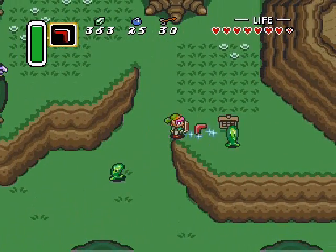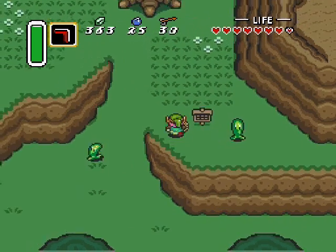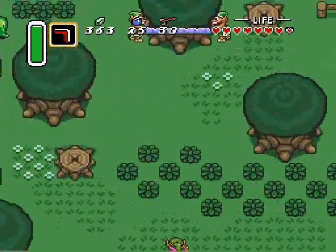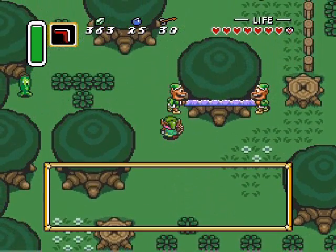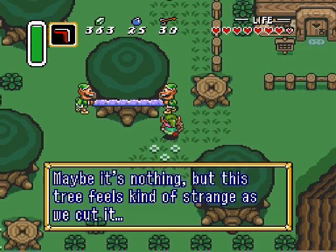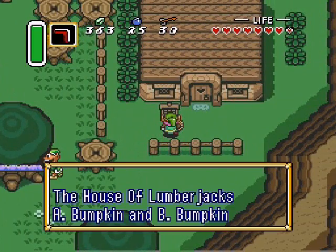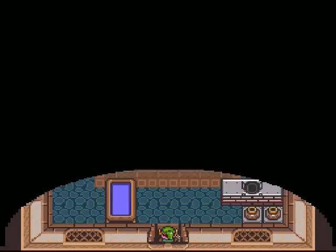This is the most important use for the power glove, and what makes it immediately critical to finishing the game — you have to use it to remove that stone if you want to go up Death Mountain. And the third pendant, as you may have seen in the map, is in a tower on top of Death Mountain. Let's break into your house.